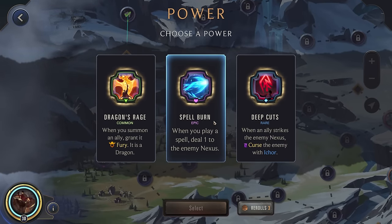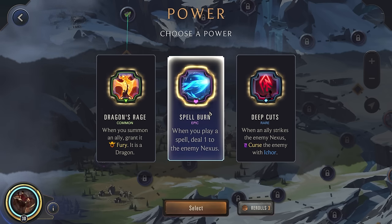Alright, first power. We'll go for the spell burn. I was really hoping to get some cost reduction for our spells — either like Wild Inspiration so all of our created cards cost one less, because we're creating a spell every round, or Spell Slinger so just all spells cost one less, but I guess we'll go for this here.